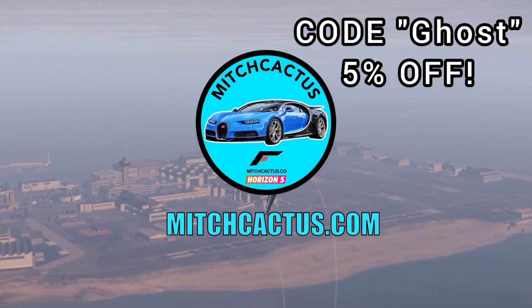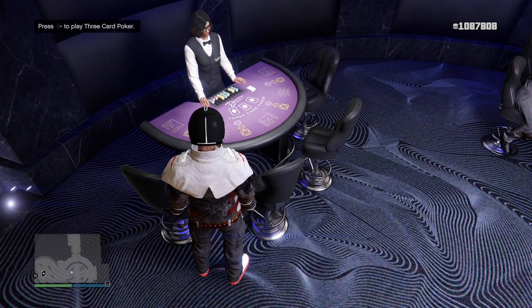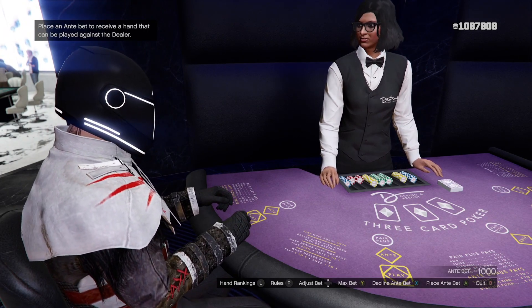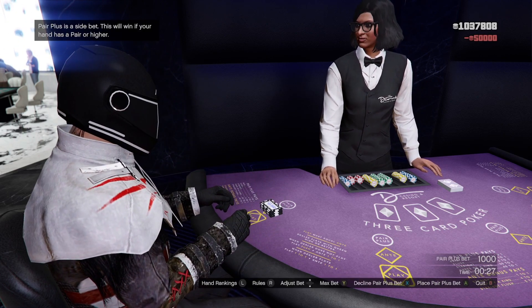Be sure to head over to mitchcactus.com and use code GHOST for 5% off. Now this is the solo casino money glitch. A lot of people turn their nose up at this one, but I'm going to show you how good it is. My chips — I have just over 1 million. You want to go to the free card poker table. You don't need to learn how to play it, just do max bet every single time.